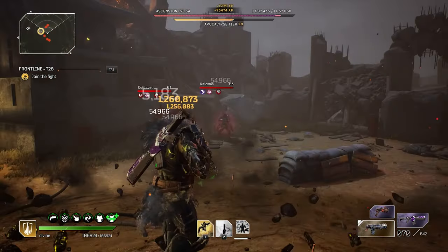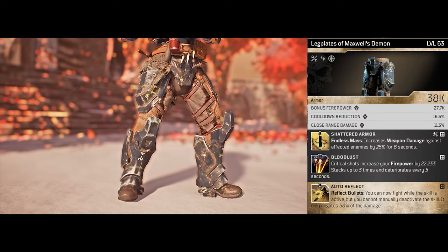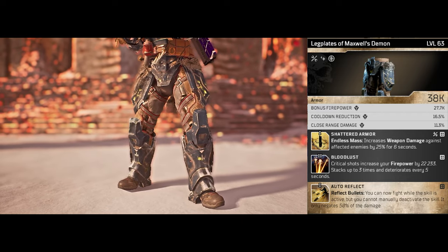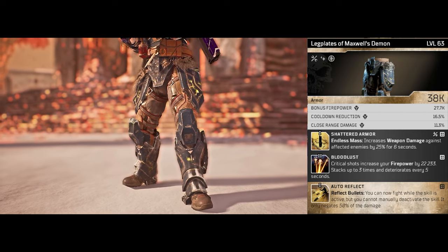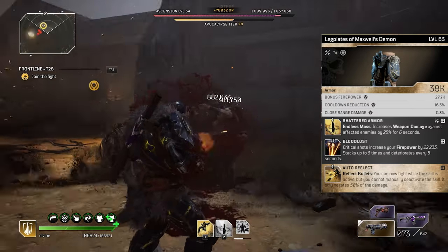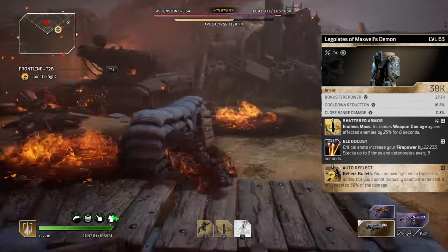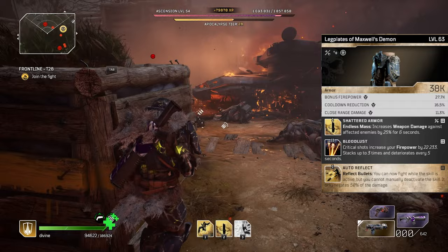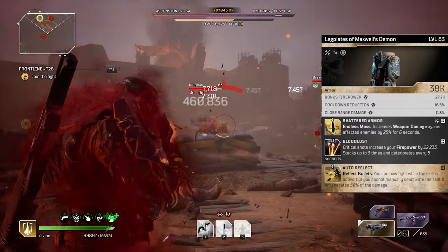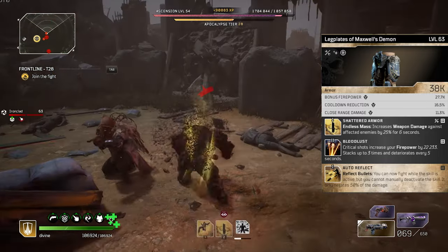Moving on to the legs, which is the third piece of the Maxwell's Demon set — so now we've got the set bonus going. Again it comes with the same attributes: bonus firepower, cooldown reduction, and close range damage — three pieces of armor with perfect attributes. The mod that comes with it is Bloodlust: critical shots increase our firepower by 22,000, stacking up to three times and deteriorating every five seconds. When we land more than half of our shots as crit shots, we're going to be able to keep this going the entire time — just an easy, no-questions-asked boost to our firepower.